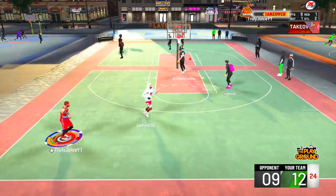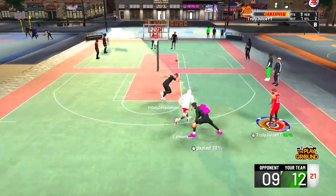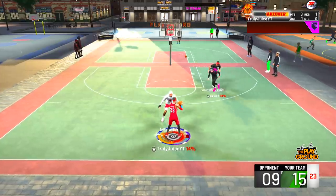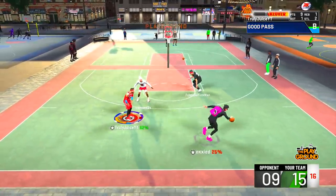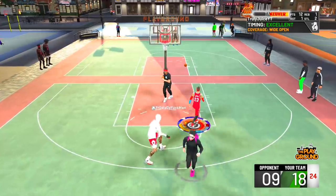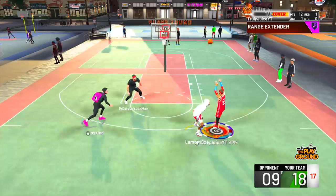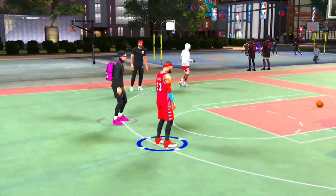69 percent covered - the easiest way to do it is to have hall of fame catch and shoot, your teammate has hall of fame dimer, they pass you, you're in sharp shooting takeover, and you basically can't miss. I literally don't want to shoot unless this man is contesting me. Green - he doesn't even want to guard me anymore. It doesn't matter if he does or not, it's still going to go in. I don't understand why 2K would put this badge in the game.